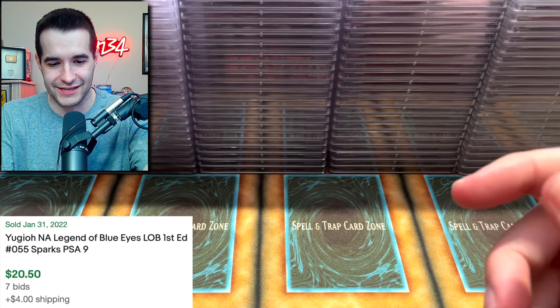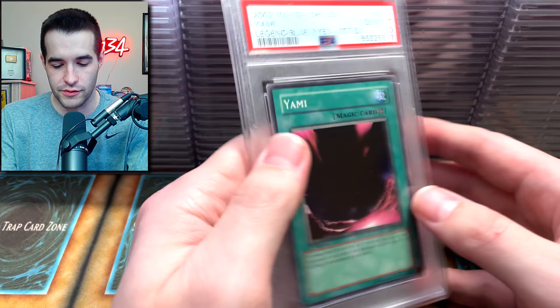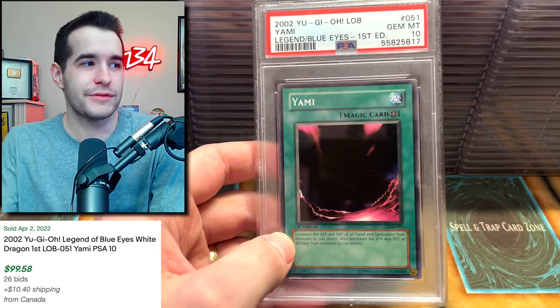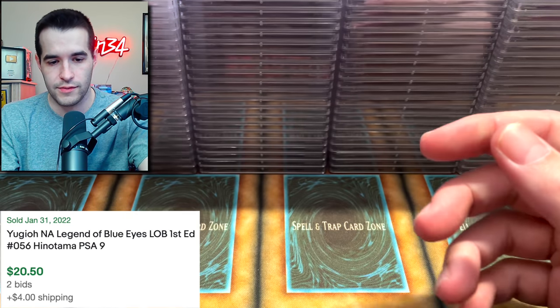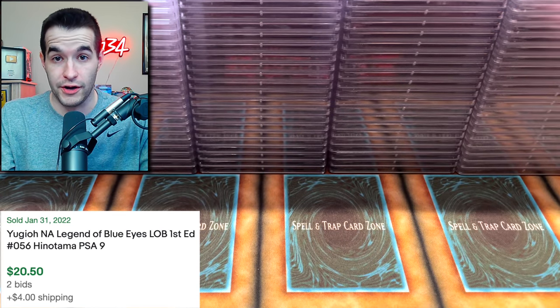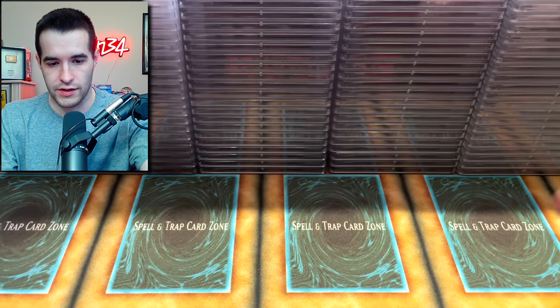We have a Sparks 9 — best card in Yu-Gi-Oh! Yame! We got a Missouri Zame Yame — we got that and Hinotama. Very similar to Sparks, just better. Another Hinotama 9 — we have a lot of 9s here.